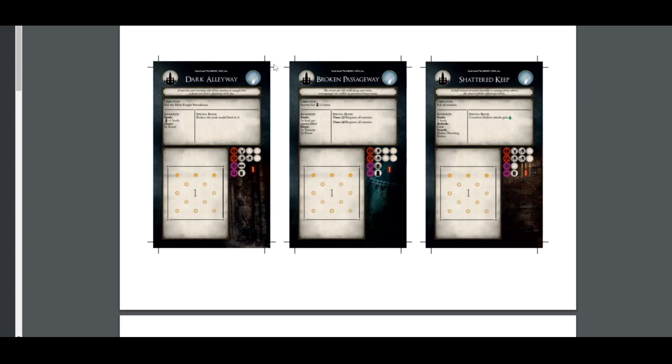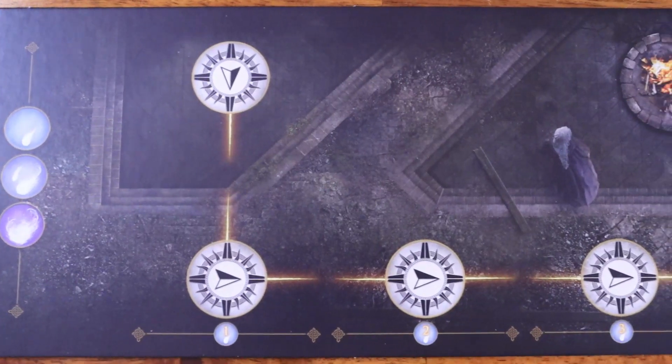If you click on one of the downloadable card files, you have both the front and the back of each card. I've also added the links in this video's description to make it easy for you to find them. Before I go into how to set up your vanilla game, I want to give a quick overview of the gameplay with the new rules.